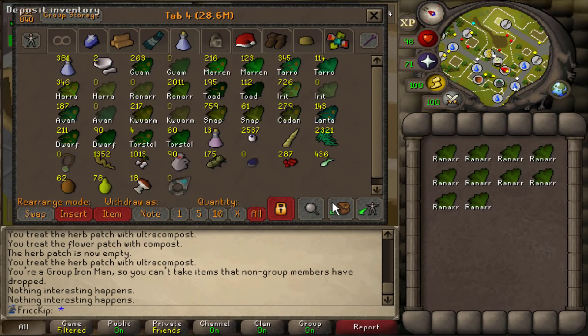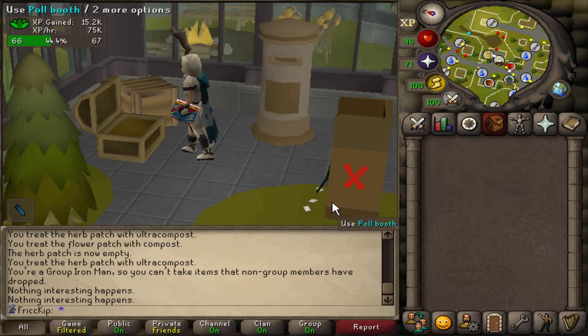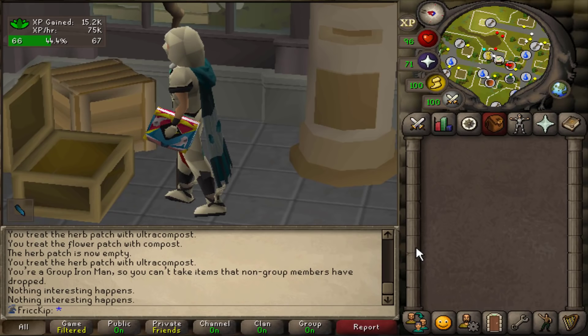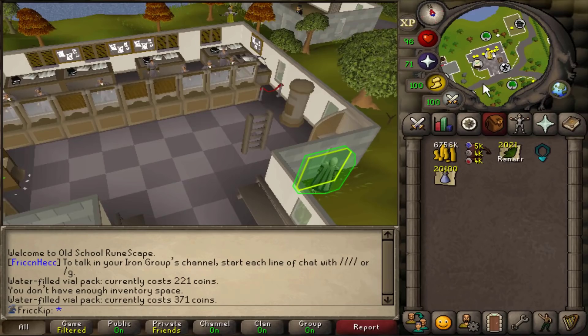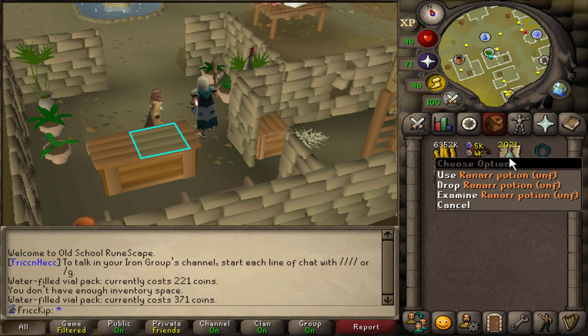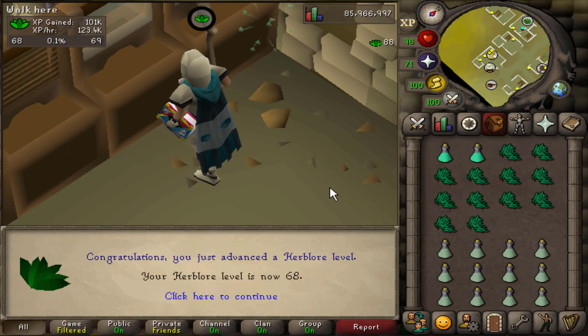There we go. All the Rannars have been cleaned — 2k clean Rannars. Can you imagine spending 200 GP per herb to not get Herblore XP? Like, imagine if I had just spent 400k GP to clean those Rannars. There's so many people getting scammed by that guy in Nardah. You know what's an even bigger scam though is the Degrime spell, because it costs 2 nature runes per inventory, you only get half the XP, and it's an 8-tick action — everyone knows manually cleaning an inventory of herbs is only a 4-tick action. What definitely isn't a scam is spending 200 GP to get these made into unfinished potions using Zahur, because we have the Desert Hard Diary done. So there's 400k GP spent. Now let's go make all these into Prayer Pots. And we have got 67 Herblore, then 68 Herblore. Nice.